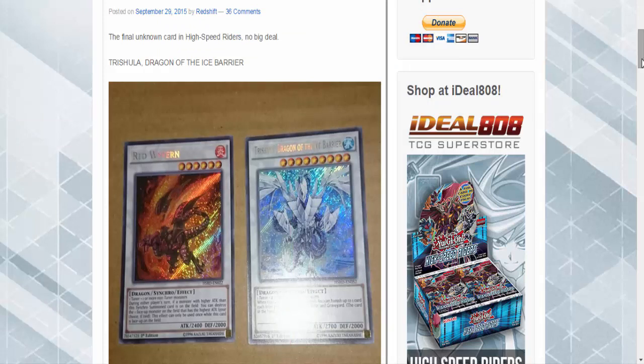I think this is going to be a super short print card in the set — it's like Emergency Teleport, which is also in this set. Emergency Teleport is a card that, unless you want to fork over $20, you can't easily find. I think Cheshula is also going to be one of those chase cards and a short print in this set.